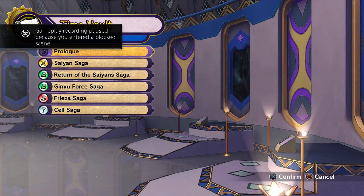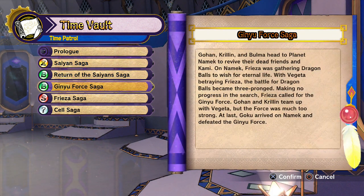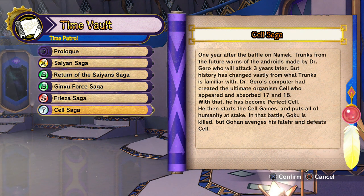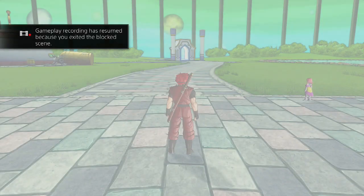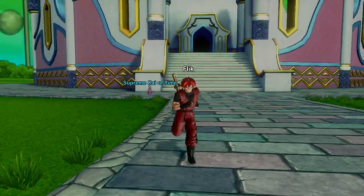The PS4 pauses gameplay recording because you entered a block scene. It looks like the library will tell you everything — wait, no, it only tells you what you've cleared. So you have to do the stuff first and then read about it. That's better than nothing, I suppose, but you'd be hearing about things in the wrong order — seeing the bad version, fixing it, and then reading about the proper version.